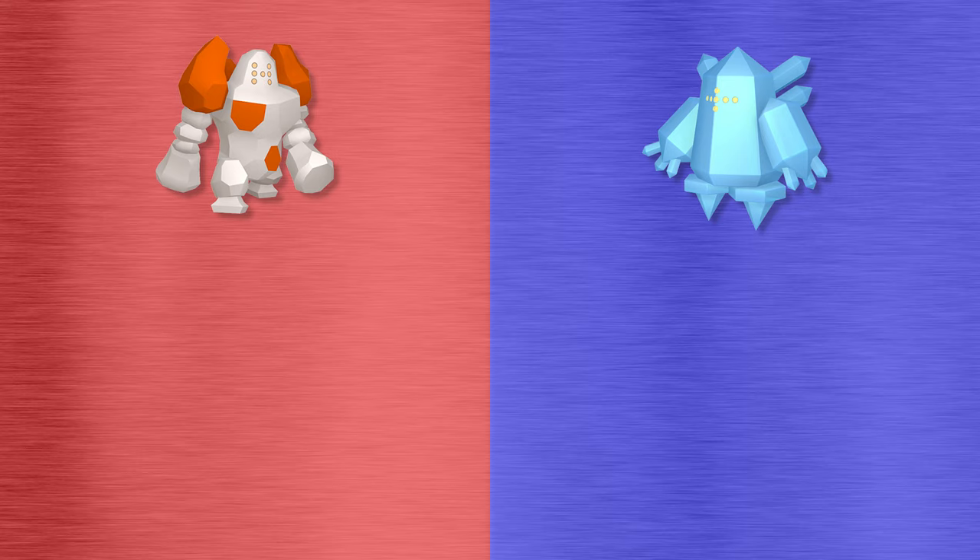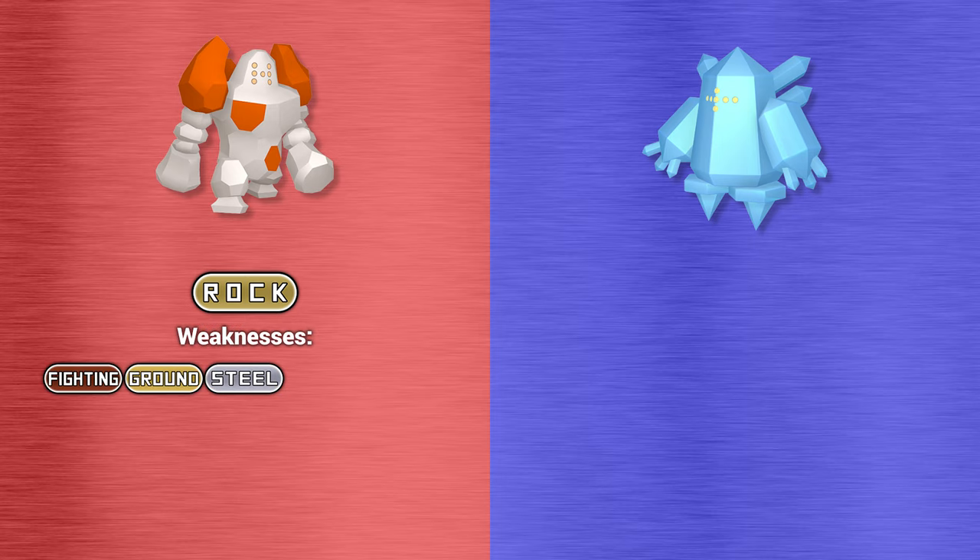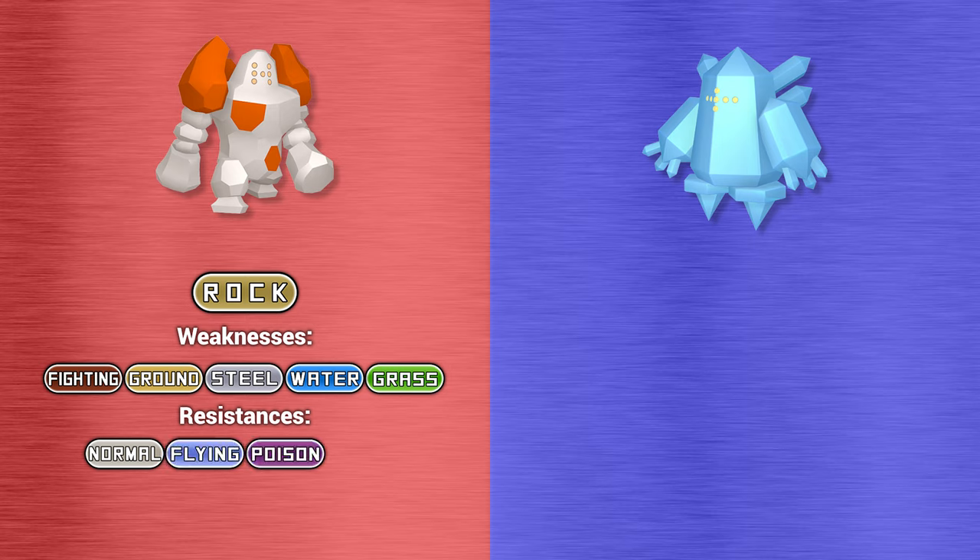Now let's look at their typing, weaknesses, and resistances. Regirock is a pure rock-type Pokemon, making it weak to fighting, ground, steel, water, and grass-type attacks. It resists normal, flying, poison, and fire-type moves, and has no immunities. Regice is a pure ice-type Pokemon, weak to fighting, rock, steel, and fire-type moves. It resists only ice-type attacks and has no immunities.